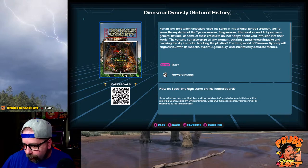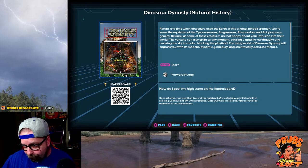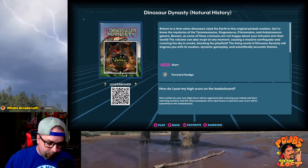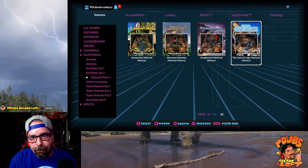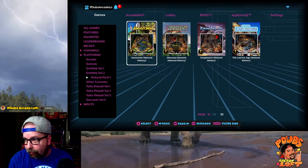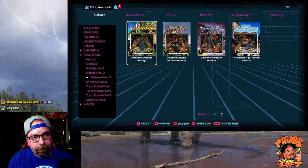Hey everybody, thanks for tuning in to P-Dub's Arcade Loft. We're going to check out some live gameplay here. AtGames sent me yesterday the new Natural History games, and we're going to check these out and play each game for a few minutes. We're going to play these on the Legends Core Max so you guys get a pretty decent view of what these tables look like. These are the four new tables.